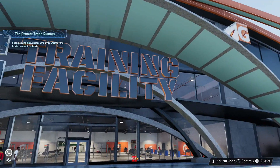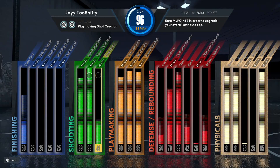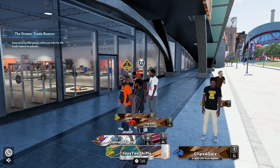It's gonna involve the Gatorade Training Facility. Now if y'all don't know what the Gym Rat badge is, it gives you a plus four to all of your physicals. To get this badge you have to come to the Gatorade facility.